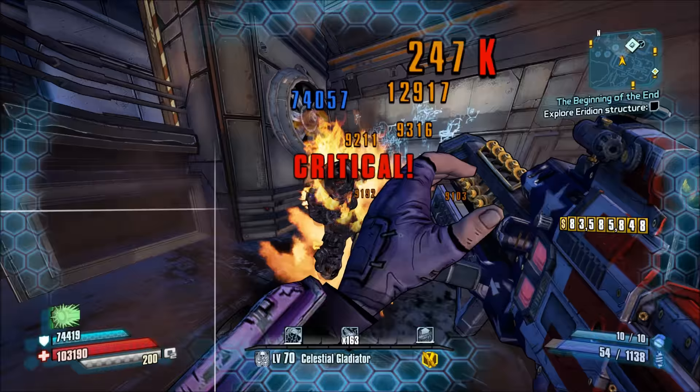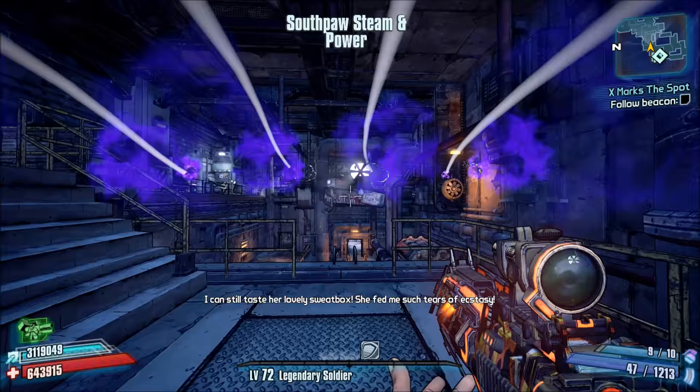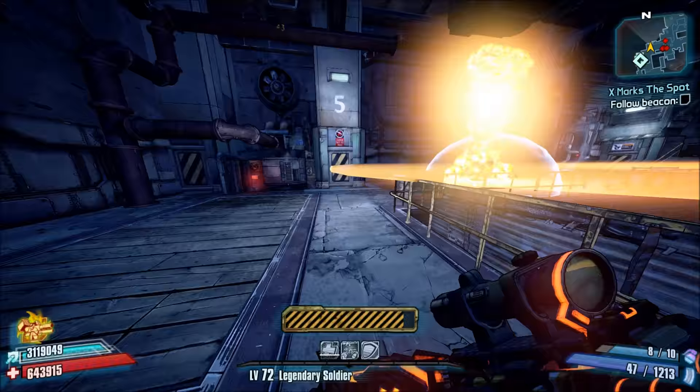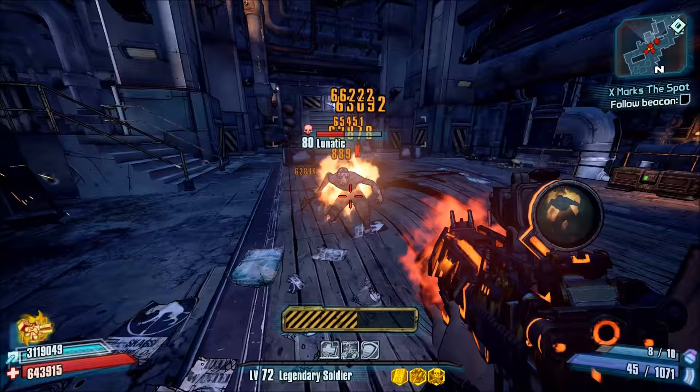Let's get this started. Number 5: Dahl E-Tech Assault Rifles. I could have said all Dahl E-Tech weapons are shit, but Dahl E-Tech rifles seem to take the cake. Like all other Dahl E-Tech Assault Rifles, they have low critical hit damage and ridiculous ammo consumption. To top it all off, they fire three bullets in burst, except the left and right bullet always miss whatever you're shooting at. What a boatload!